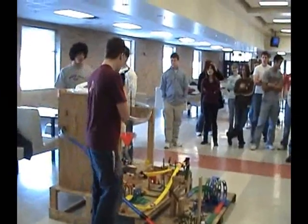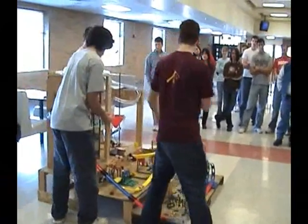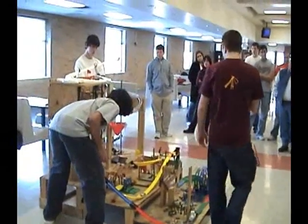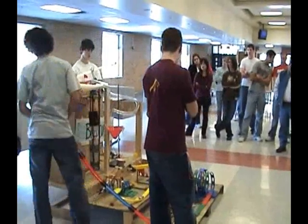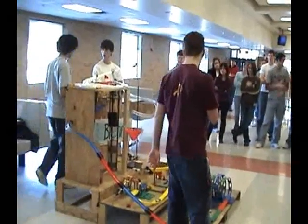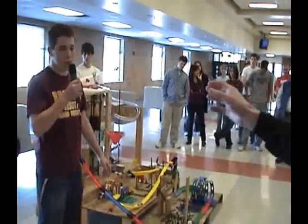The vibration through the board will set off this mousetrap which will release the wave which will slam down and crush the orange into our spiky orange death pit. After that, it will also release this pendulum right here which will start to swing. And if there is ideal timing, it will knock over the cylinder after the orange juice has gone in and pour into the cup. So yeah, that's our plan.